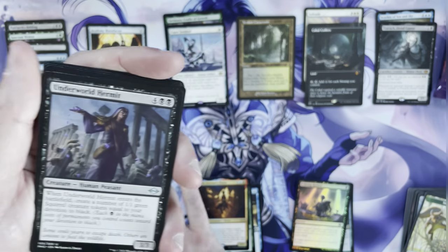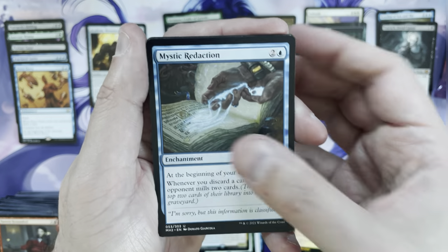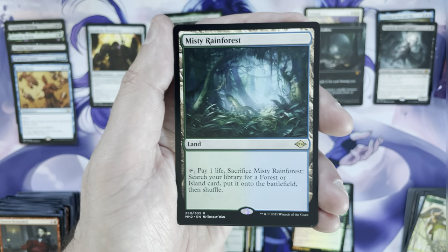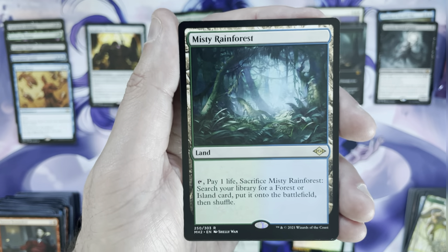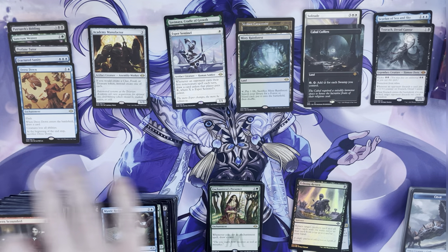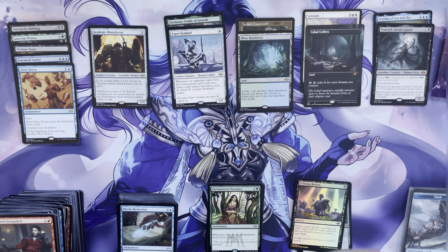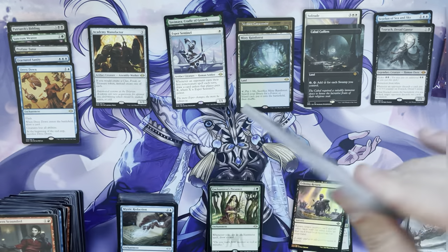Underworld Hermit, Glinting Creeper, Mystic Redaction, Enchantress's Presence is a good reprint — a solid enchantress card — and a Misty Rainforest! Very, very nice. Misty is pushing $20, so we can't be upset about that. I'm amazed at for how much of this product has been opened over three years — it turned Modern on its head — and yet these boxes still have really good baseline value.